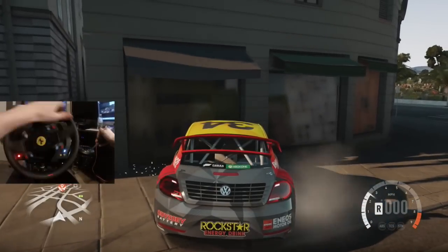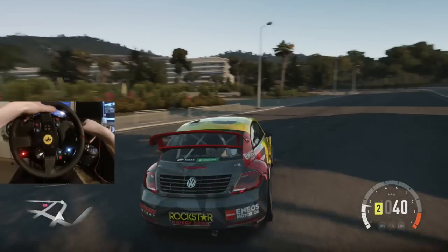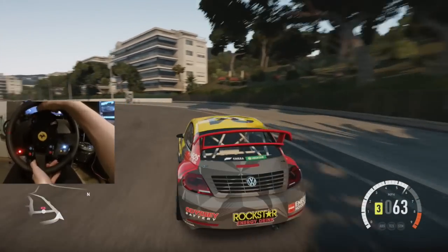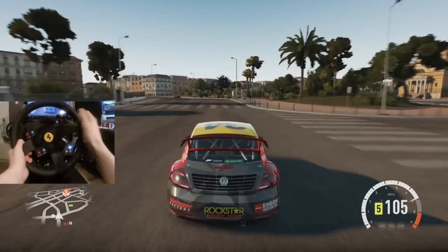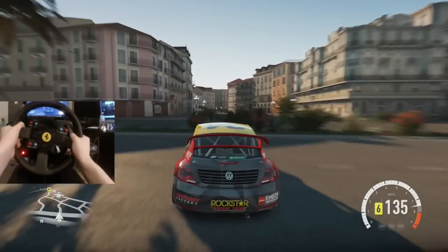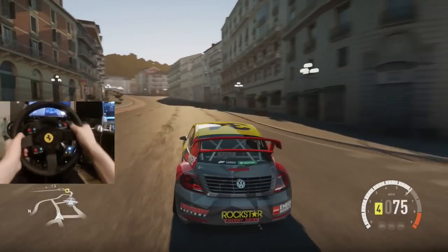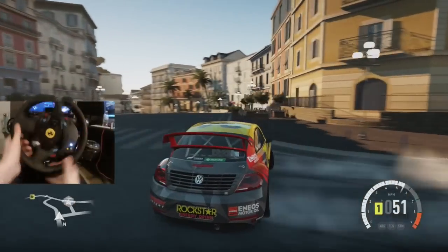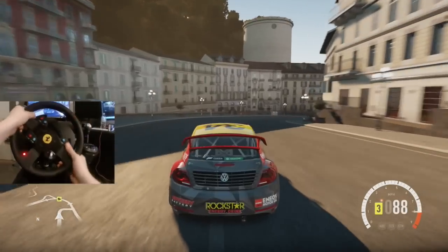That second gear just does not have a lot of pull to it — a little disappointed on that. But obviously this is not a gymkhana car, it's set up more for rally racing, so I can't really talk about power slides. We are pushing about 570 horsepower and we're going through the town right now.